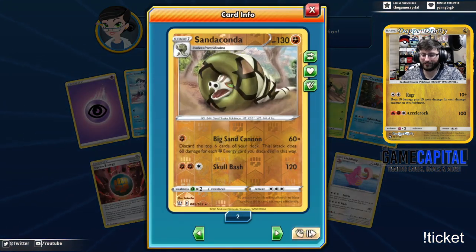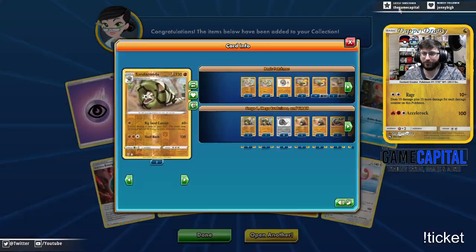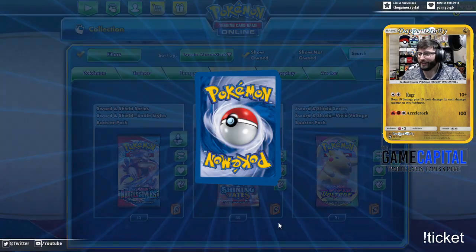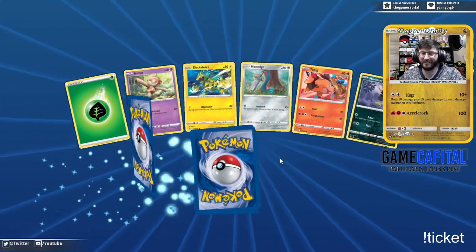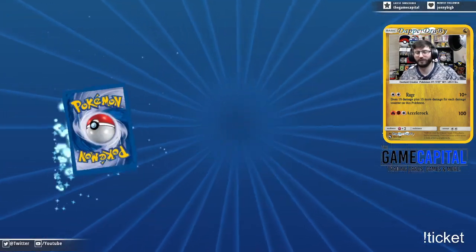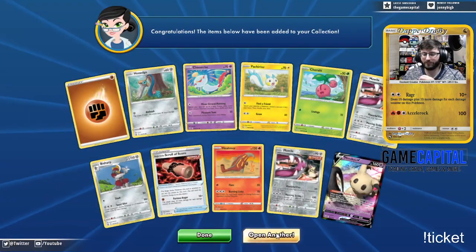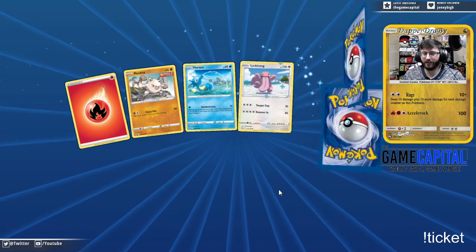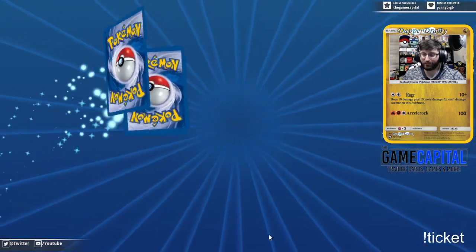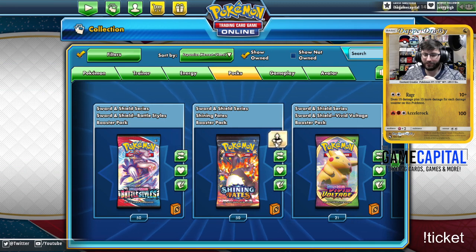Here's another card I'm gonna try out — Big Sand Cannon, reminds me of Gyarados. So I'm gonna try it out. The Thunder Chicken, yes! Victini V — finally got a third one of those. I still feel like I'm missing some in the set. I think I've gotten one Rapid Strike Urshifu and no VMAXes except for the Rainbow Flapple VMAX — which I'm okay with, not gonna lie. It's weird that I'm not getting any other VMAXes than that.